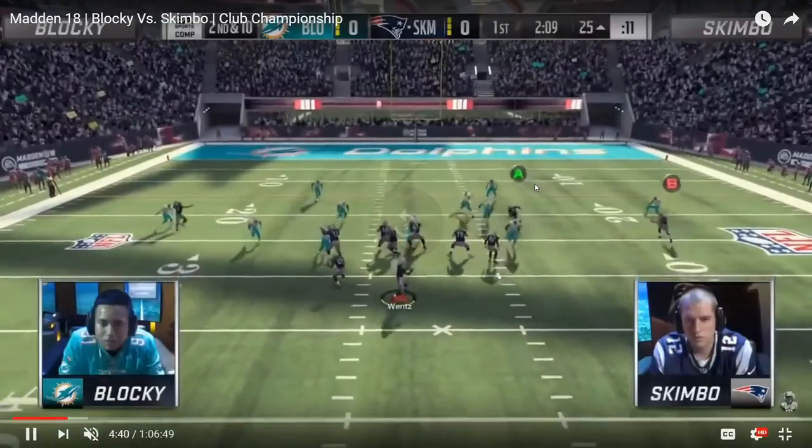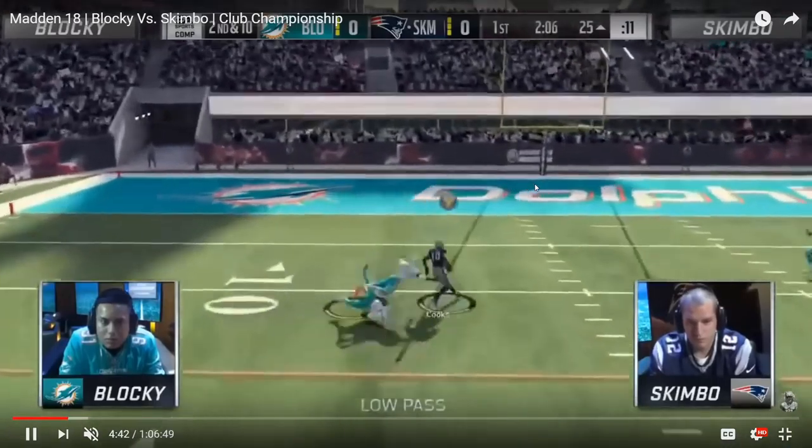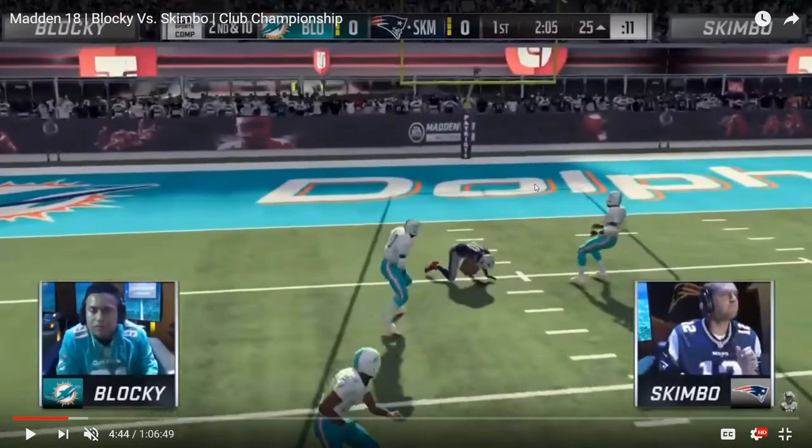Cooks comes in and almost scores a touchdown. Notice that when the receiver cuts and Skimbo throws the pass, you see the low pass indicator — notice how hard the safety bites and almost over-pursues. That's what allows Skimbo's receiver to get good positioning on the safety because of the low pass putting the ball where only his receiver can catch it. It was actually the cloud flat that made the diving tackle and saved Skimbo from scoring a touchdown, but that was the main way he was attacking the standard Tampa 2 setup.